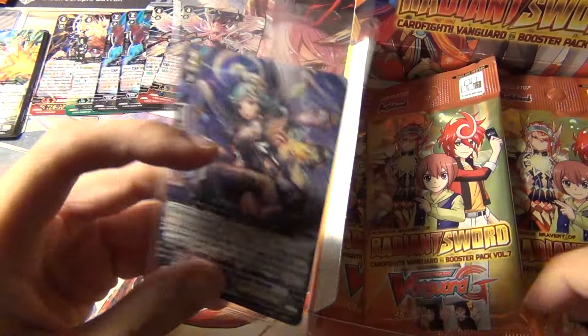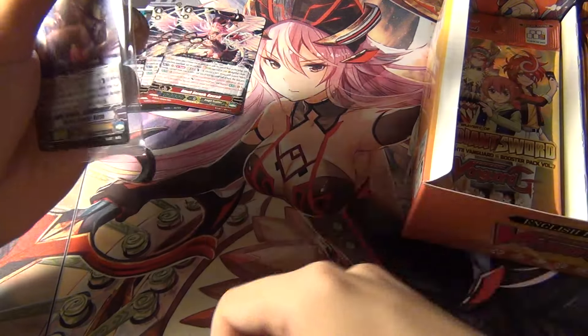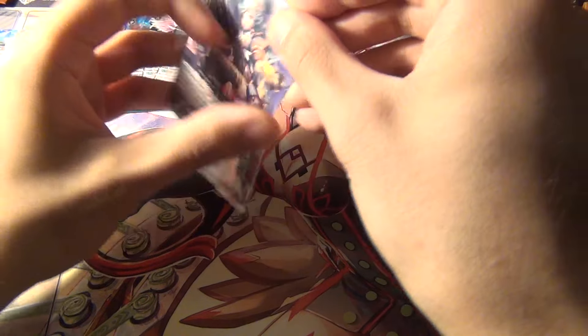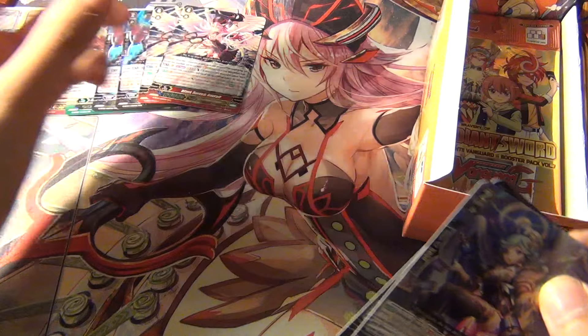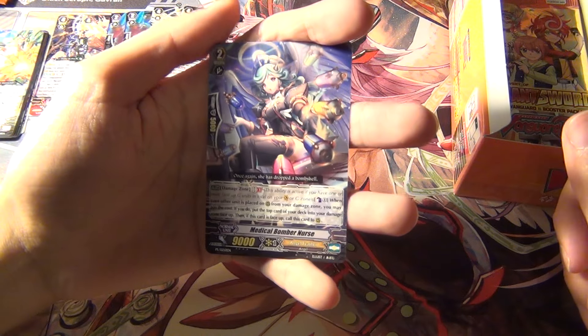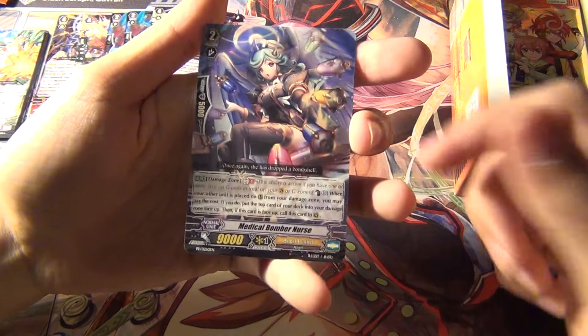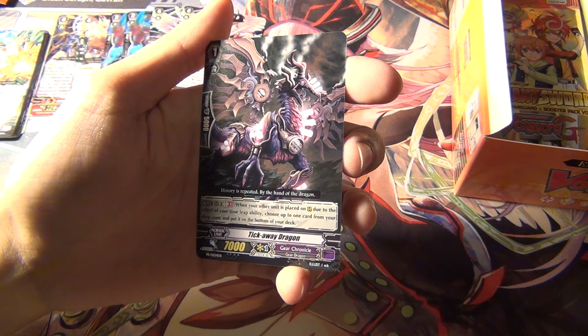The promo is in here. Let me know in the comments which clan you guys are most interested in. I assume some people are going to comment about Angel Feather because they kind of rose to fame recently because of that stand trigger and the no-seal combos, but let me know if you're interested in Dark Irregular or any of the others that are not as popular in meta.